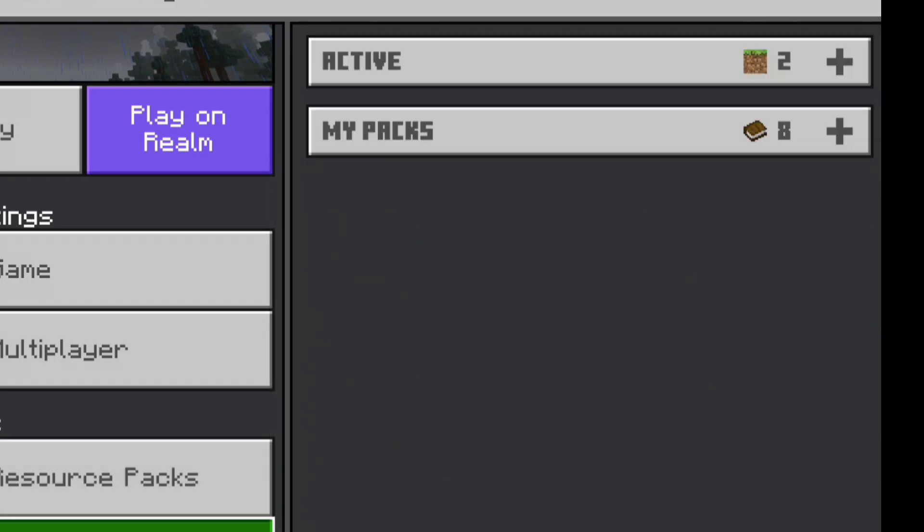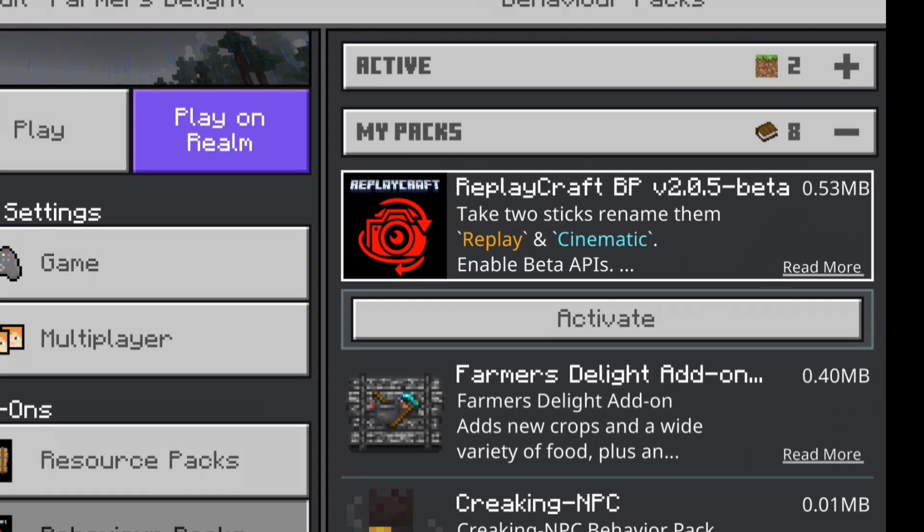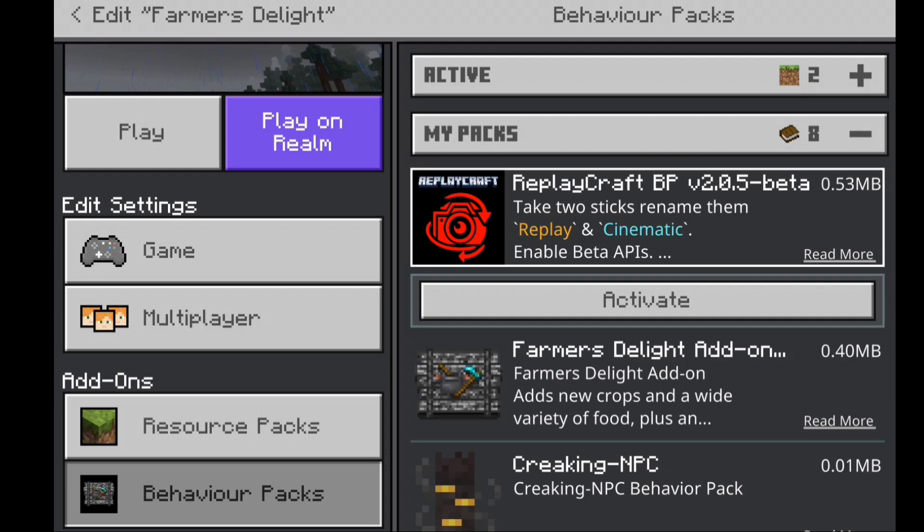Go into a world and make sure it is added — there's the RP path and the behavior path. That's pretty much it. I hope this video was helpful; if it was, be sure to drop a like. I'll see you guys in the next video — bye everyone!